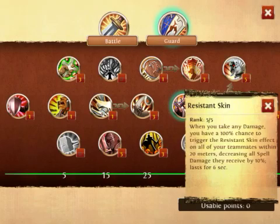Resistance Skin is a 24/7 buff. When you take any damage, you have a 100% chance to trigger the Resistance Skin effect, which gives you 10% less damage for 6 seconds. This has a 20 meter radius around you, so pretty much everybody in your party gets this effect.